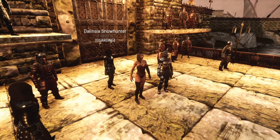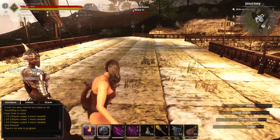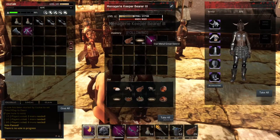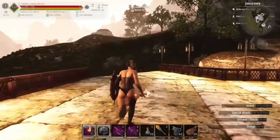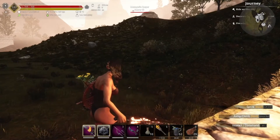Megmutatom nektek, hol lehet ezt megtalálni, illetve elkészíteni. Egy Barret viszek segítőnek, hogy kellő tárhelyem legyen hozni is belőle, és nincs is messze tőlem – itt mindjárt a vulkán oldalában van az Obsidian bánya.